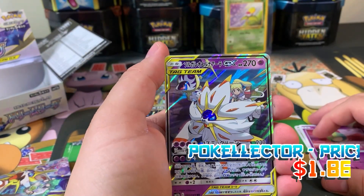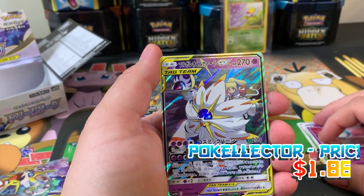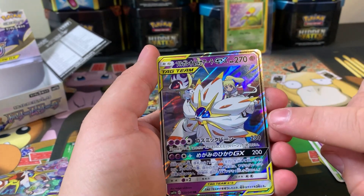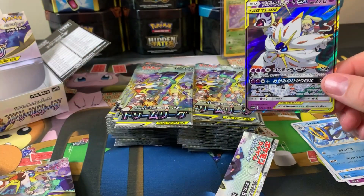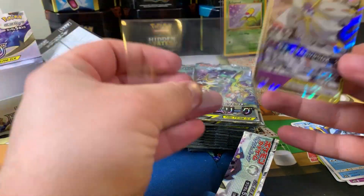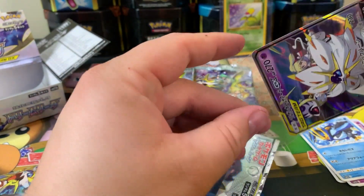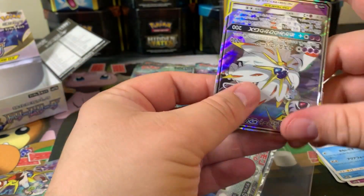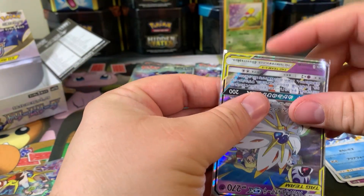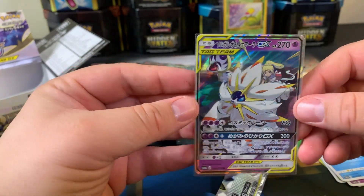Right off the bat, we pulled the newest — I believe this is one of the newer Pokémons. It's the newer Pokémon — Soldier, Leo, and Nala. Yeah, that guy. Is this the trainer tag team? Kammo? Yep. And it's actually a beautiful card.